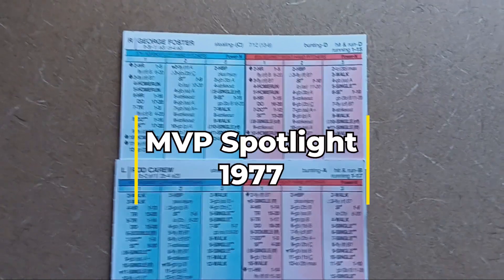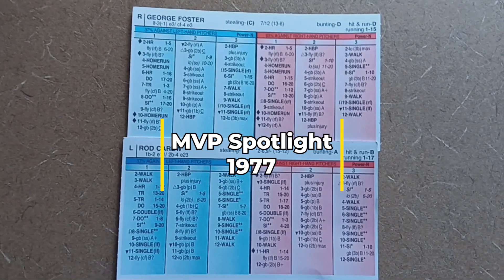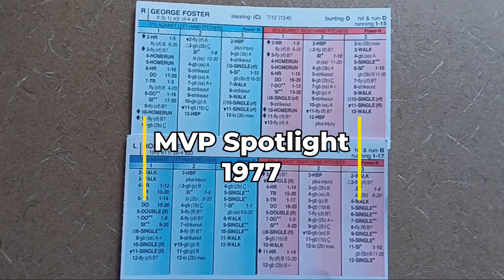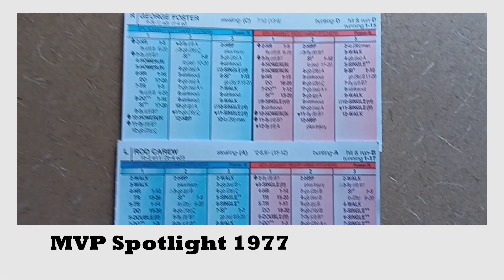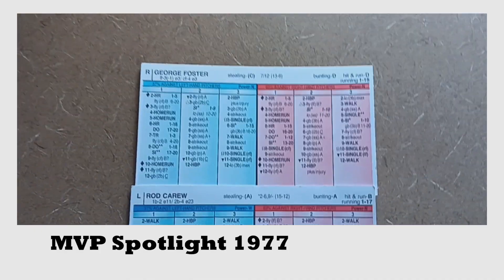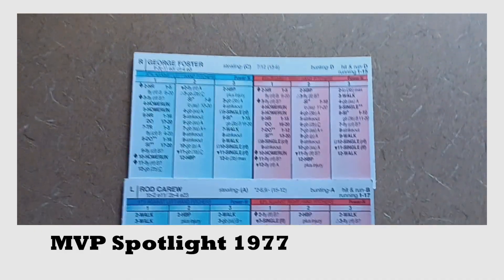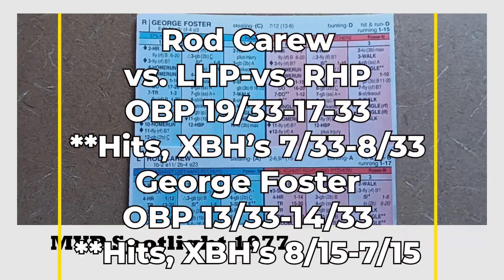Time for another MVP spotlight. This one is 1977 — George Foster, Cincinnati Reds, and Rod Carew, Minnesota Twins. This was Rod Carew's year where he hit .388, and this was George Foster's incredible year where he hit 52 home runs, 149 RBIs, and a .320 batting average.